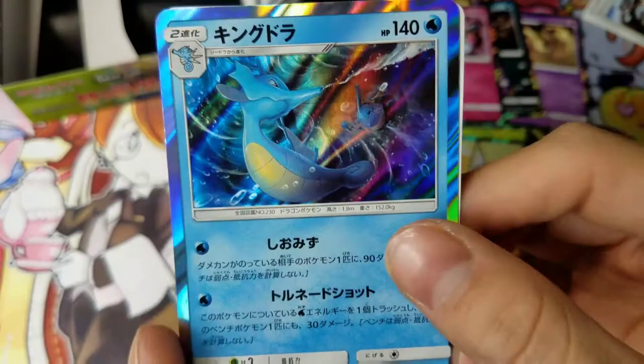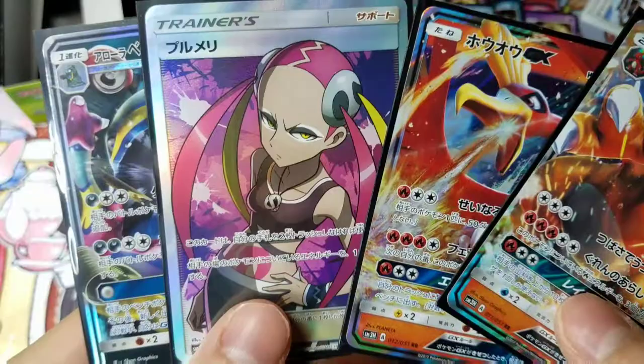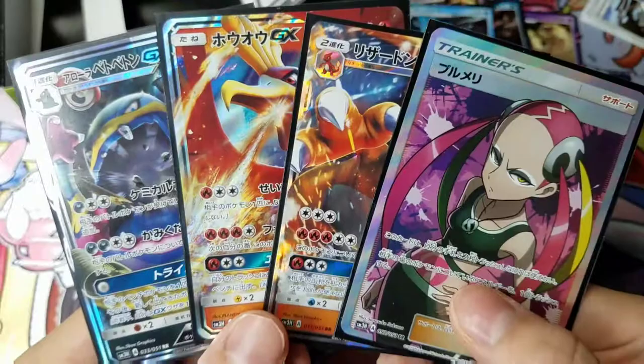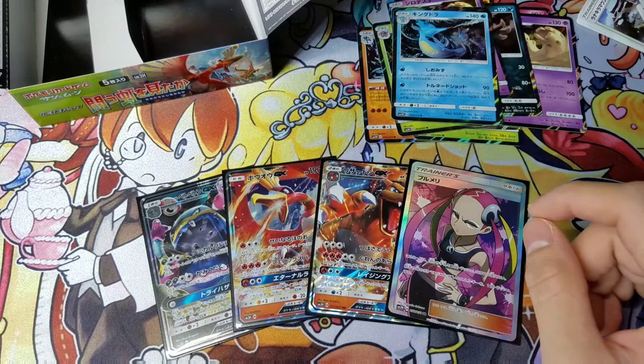All righty then, not bad - at least it was a different holo I hadn't pulled yet. So I got a Charizard GX, Ho-Oh GX, Full Art Trainer - which is nice because I've never pulled a Full Art Trainer before - and on the low end, Muk. Thank you guys so much for watching, hope you enjoyed the video. Be sure to check out my channel for more Pokemon TCG openings - I still have one more box of each. Leave a comment below with what you thought of the set, your favorite pulls, and what cards you got if you picked up a box yourself. Yeah, thank you so much for watching, and I'll catch you guys later in the next opening.